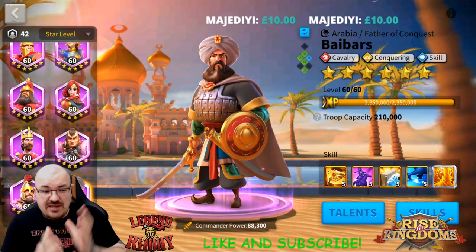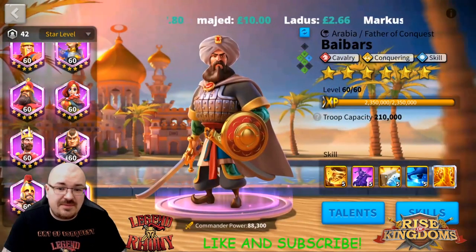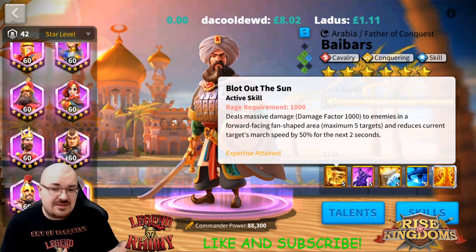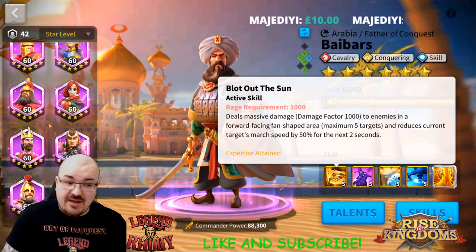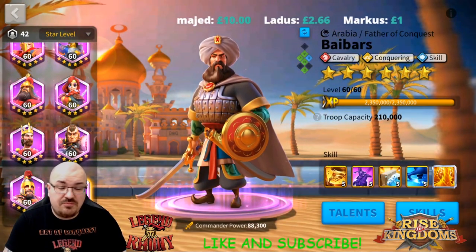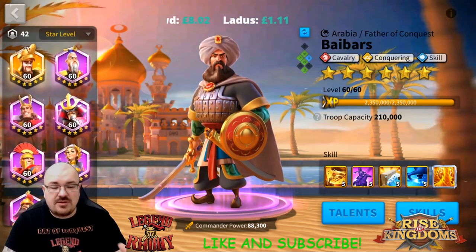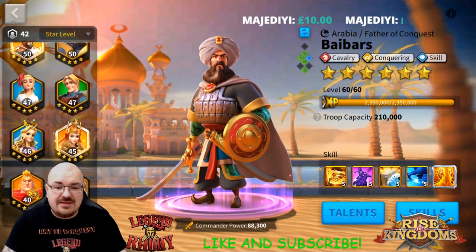Let's go into pairings and see who we can pair Babers with. Pretty much any cavalry commander works, either as primary or secondary. If you want to pair him with Pelagius, I suggest Pelagius as primary because Babers has the highest nuke — the highest nuker should generally be second. The exception is Genghis Khan, whose rage requirement for his primary skill means I put him first. So if pairing Pelagius with Babers, I'd put Babers second. I use him as primary because I'm mainly using him for debuffing.